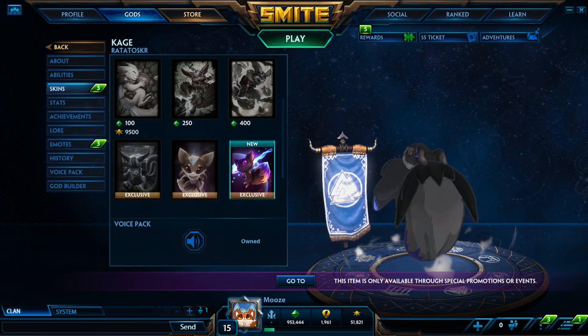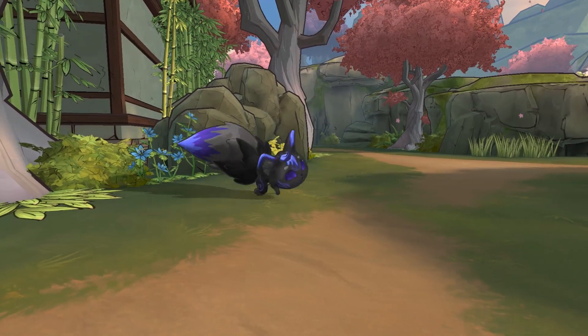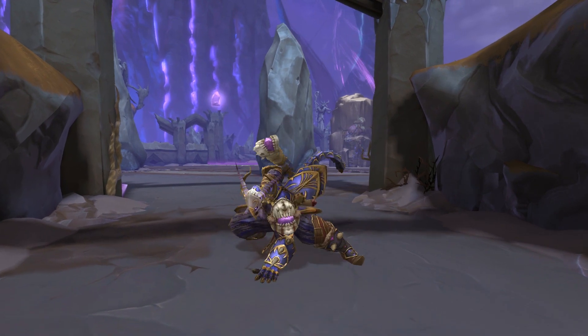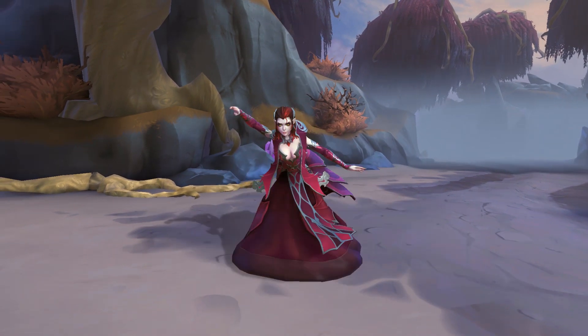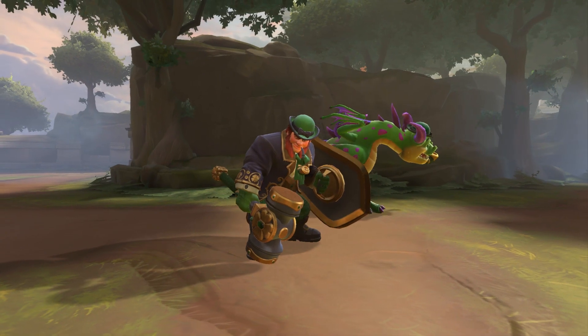Next up, let's take a look at the skins. First, a wild Kage Ratatoskir appeared — the first of Kitsune Ratatoskir's Fox Friends joins the pack. Next, the Monkey King embraces the darkness, introducing Abyssal Warrior Sun Wukong. You'll be in love at first bite with Countess Chang'e. Watch out, she can be a real pain in the neck.